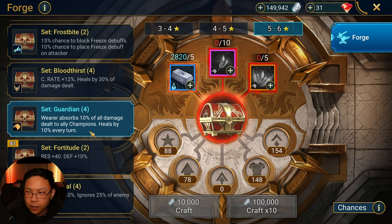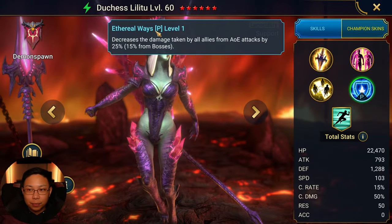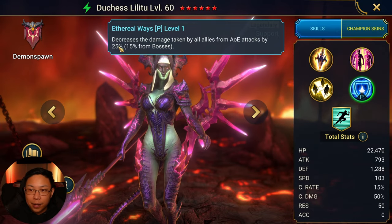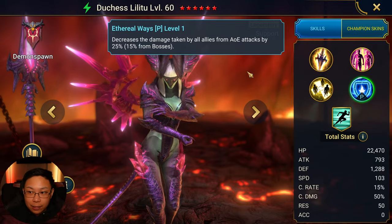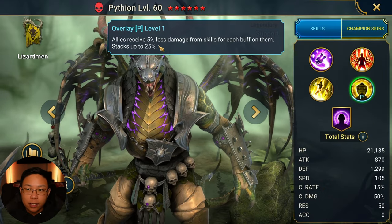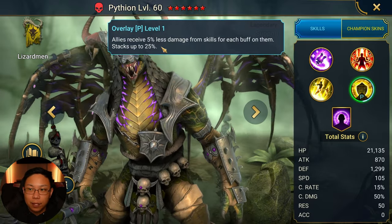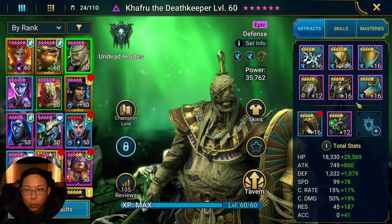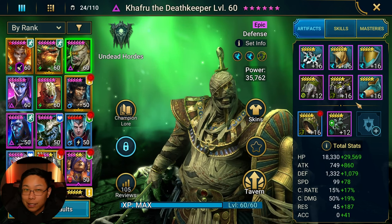He heals himself by 10% for every turn he takes, and Immortal is going to give him another 3% on top of that. For context, if you set Death Keeper up like that, you'd be on par with somebody like Duchess who does ally damage mitigation by 25%, but only 15% from bosses. He might even have a leg up for something like Pytheon, who does another 25% except it's only per buff — you have to have a certain number of buffs for that damage mitigation to kick in. But if you put Death Keeper in Guardian with his passive plus Bulwark mastery, it's just a flat 25%, and that would be a really nice build.